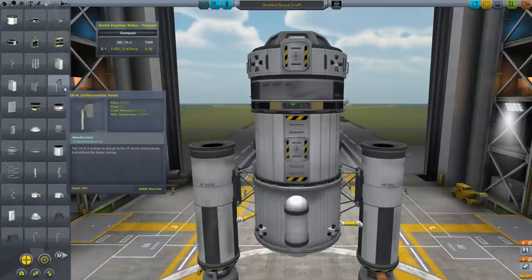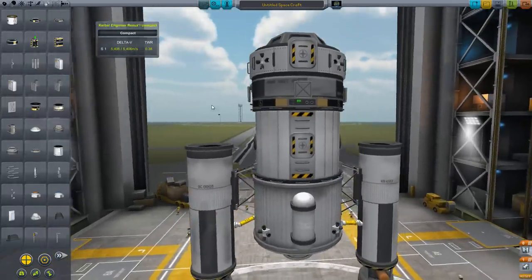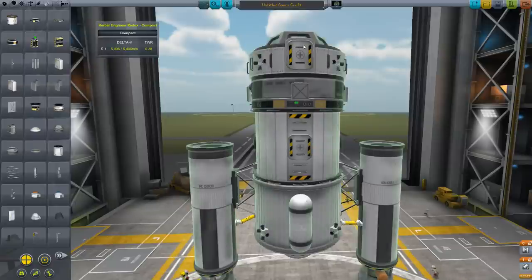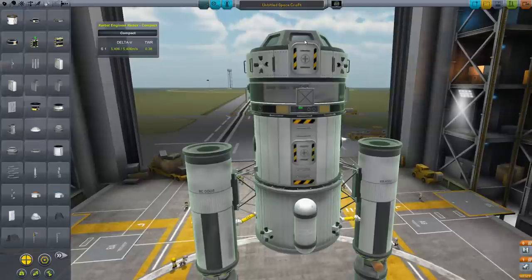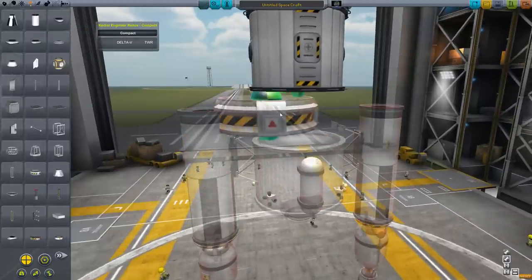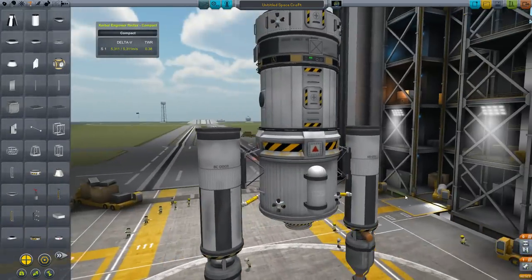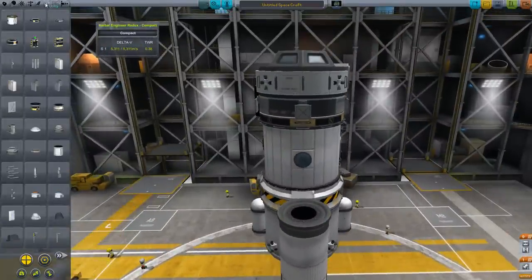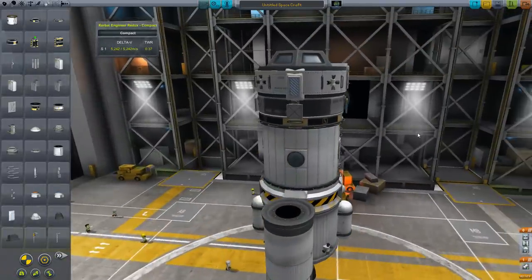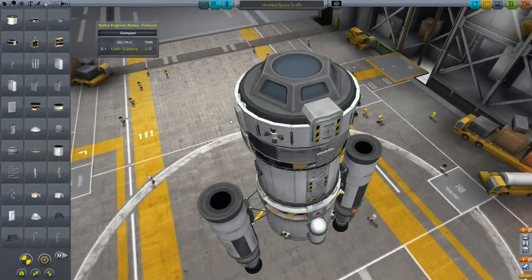Let's get some photovoltaics — the 1x6 panels — and pop them on there. Now for re-entry, we can't just have that thing coming in at the top because there's only room for one. So I'll put a decoupler right here so that'll disconnect, leaving just the top portion coming in for a landing. We should also throw on some parachutes — two ought to do it, hopefully.